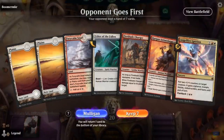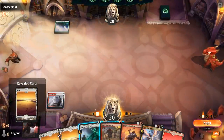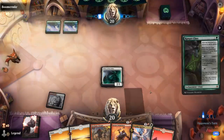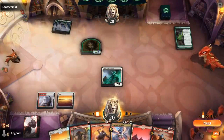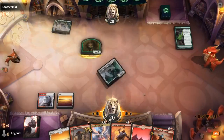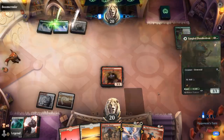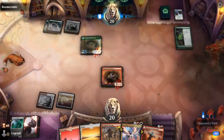We're on the draw with a fine hand. Turn one, probably go with Usher still. And a turn two Ranger Class we can attack into, and play Intimidator. Opponent goes for the trade — pretty happy with that. Opponent also Mono Green. They play Florahedron now, into Blizzard Brawl with three Snowlands — takes out Intimidator. Luckily we can get it back on the board with Stormseeker, which feels better than Spellbinder.